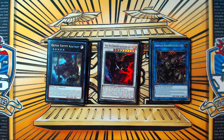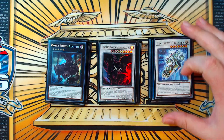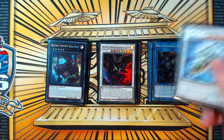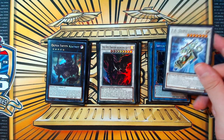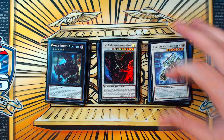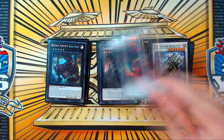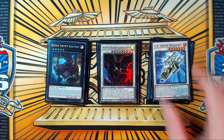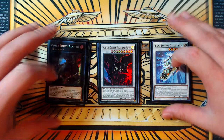The two synchros I play are Hot Red Dragon Archfiend Abyss for our Agrapain target — it's another omni-negate. FA Dawn Dragster is a generic spell-trap negator you only summon when you aren't drawing into Waterfront, because you need to end on Archfiend Abyss, Dawn Dragster, and Crusadia Equimax with your set Crawler. That's still three negates — big beefy boys that are hard to deal with. You also have set Succession, which means your opponent has to respect that as well.